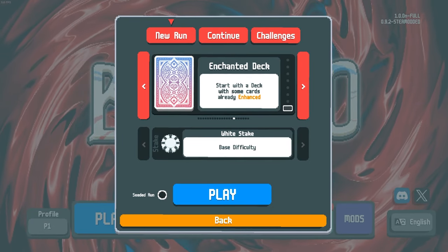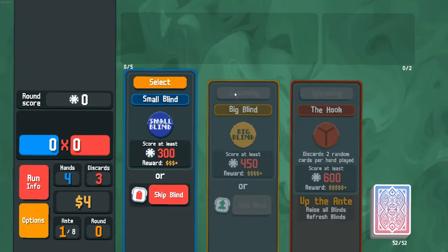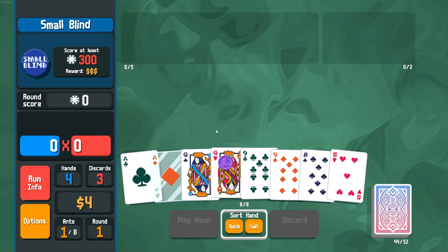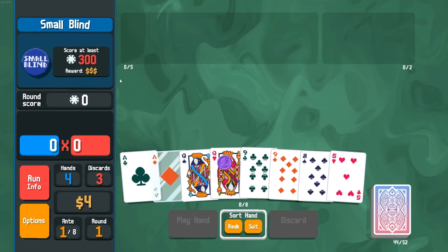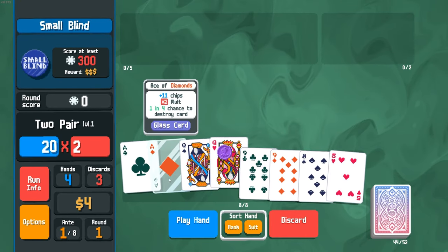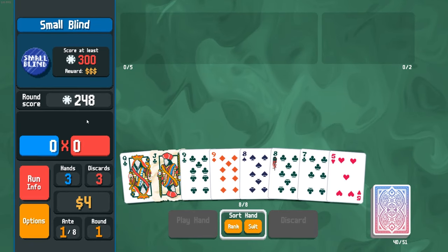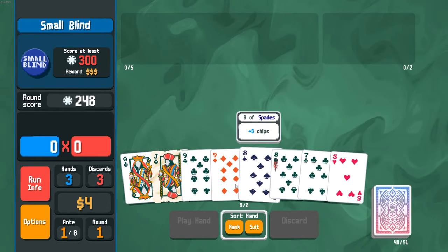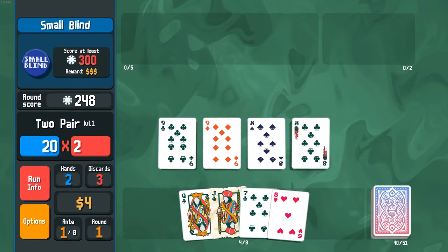I want to start a new run with you guys here today. So this is an enchanted deck — we'll start a run with this one and see how far we get. Basically this game requires you to select a blind and beat a target score. You can get a full house, three of a kind, pairs, two pair — there's different types of hands. So if I select two aces and two queens, you get bonuses with these. The bosses do other things too. You can see it says 'two pair, level one' — each hand type has levels.